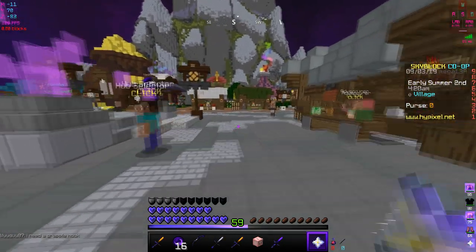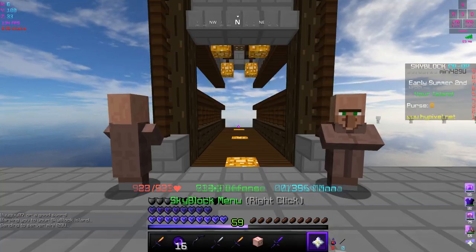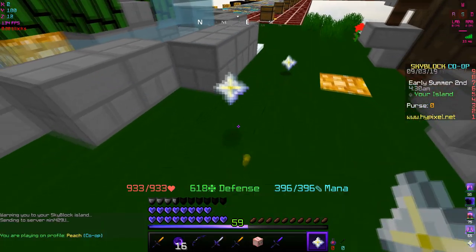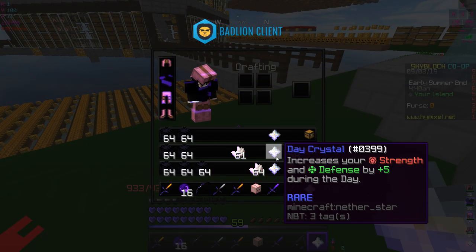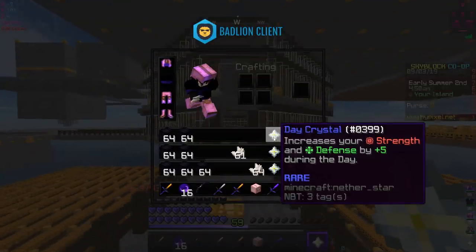We're at 618 right now and it's night time so the night crystal is working. But back on our island, still 618. I drop all the crystals and pick them back up — still 618 defense. Looks like only one crystal works at a time, so you can't stack them up.